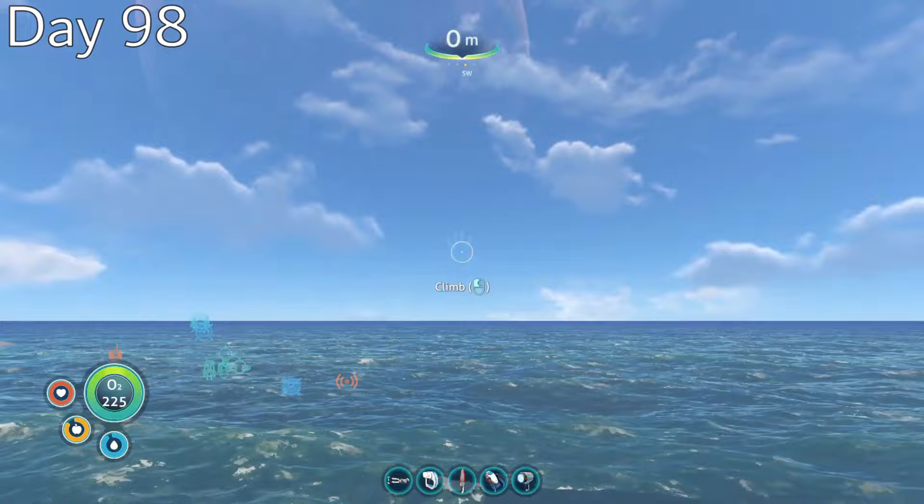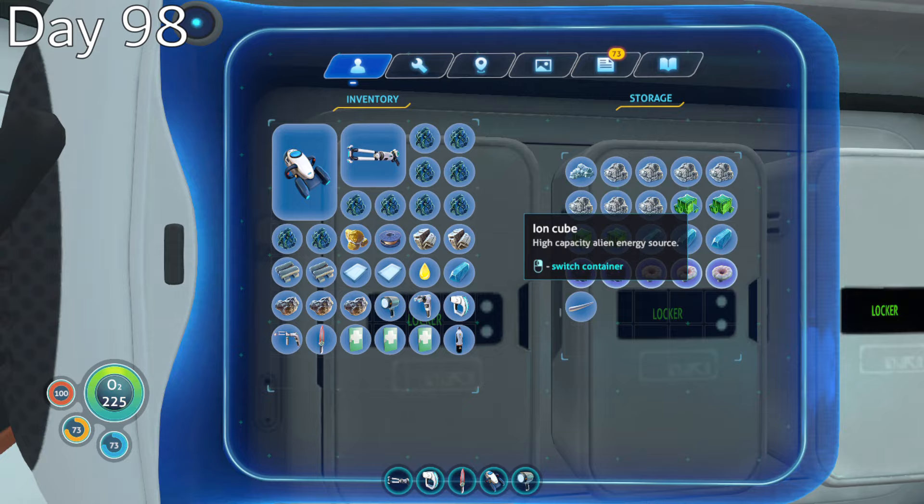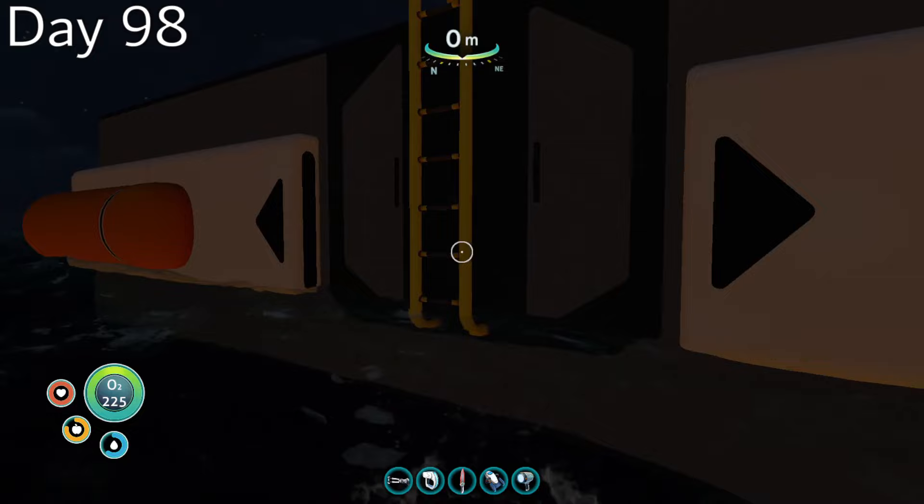Day 98, now that I had all of the materials, I began construction on the Neptune escape rocket, which should have been a relatively simple affair, if not for the fact that I kept forgetting materials at home — meaning I had to waste the whole day lugging stuff between my base and the rocket. But by nightfall, I had completed it. Everything was coming together for me to finally leave the planet, but I still had one last piece of unfinished business to attend to.